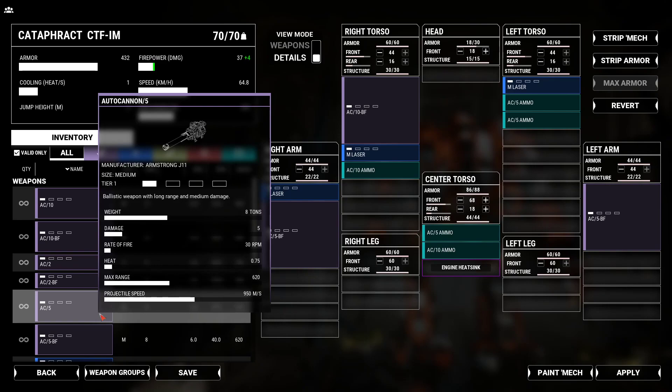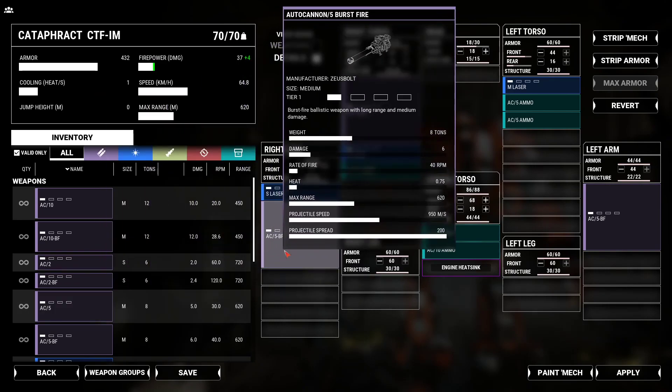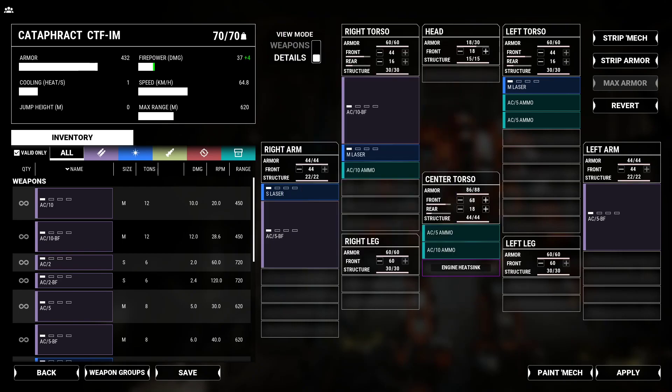Projectile speed: 950 meters per second versus 200 meters per second — oh, spread. So you have some spread with the Burst Fire. I haven't dug really deep into this yet.